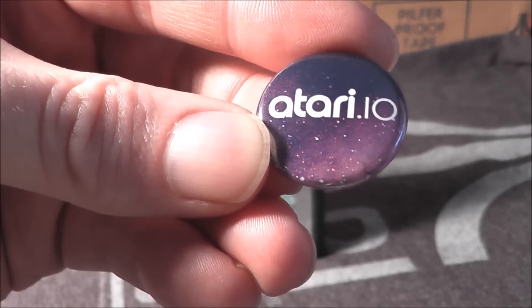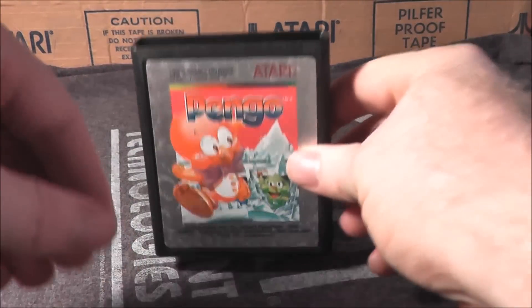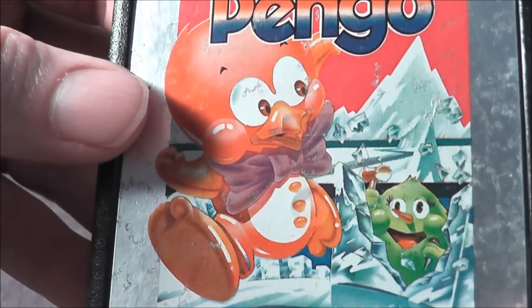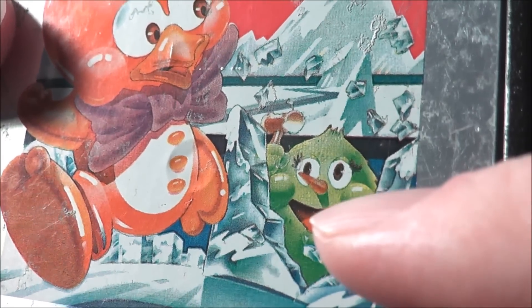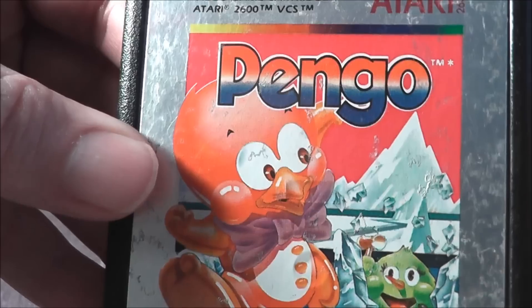The atari.io button is back because it's the 26th of the month, and every 26th of the month atari.io celebrates Atari Day. We're going to celebrate by playing Pango for the Atari 2600. According to the label, the game's all about some pink gummy penguin being chased by a green gummy creature with a carrot for a nose and a hammer. Sounds like fun!